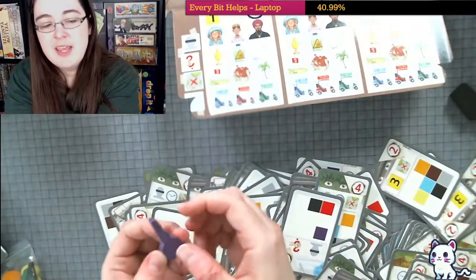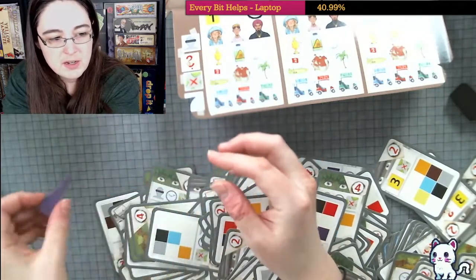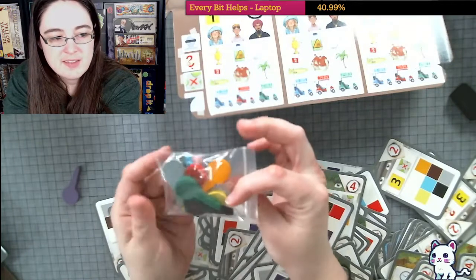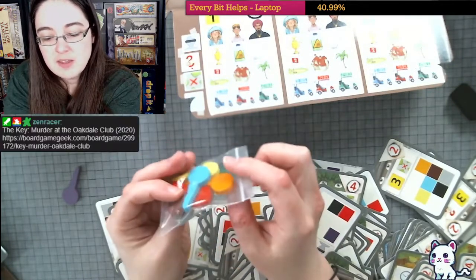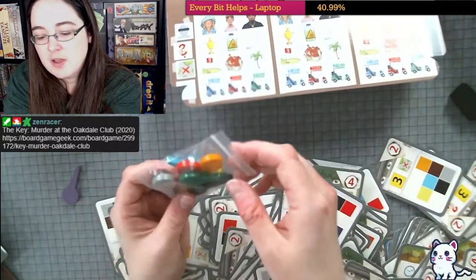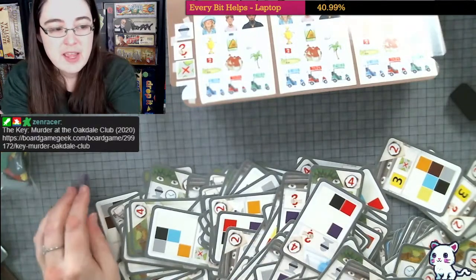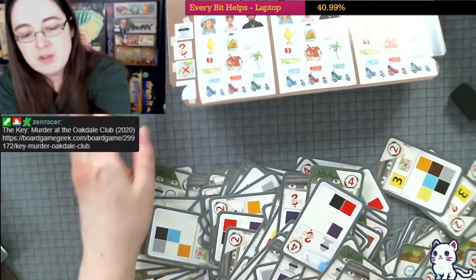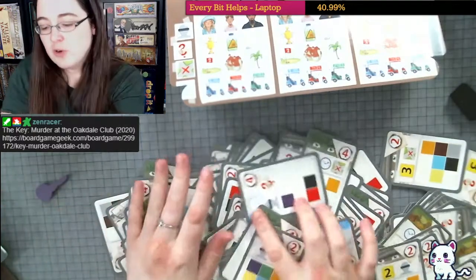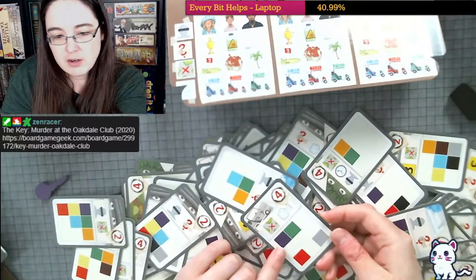We are playing the purple case, so we have a purple key here. There are all these different cases inside, all these different keys. I've already played the red case so I already kind of remember what that was. But the purple case is totally a different scenario, and that's out of the game.